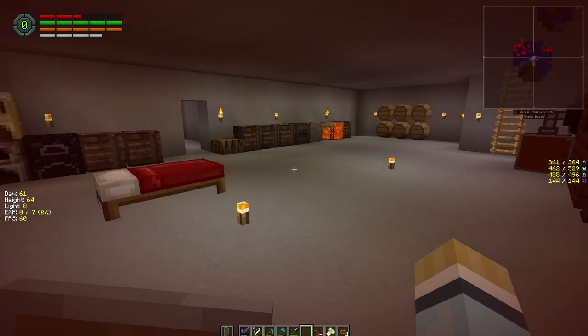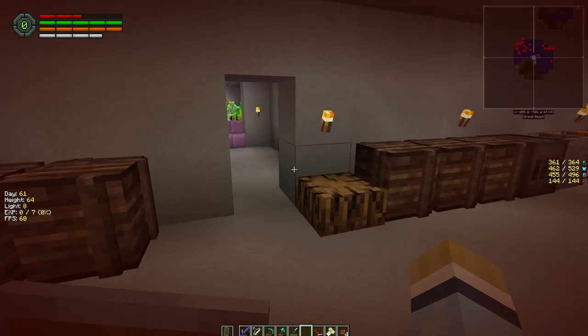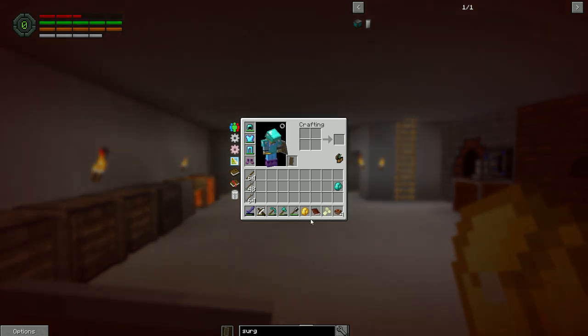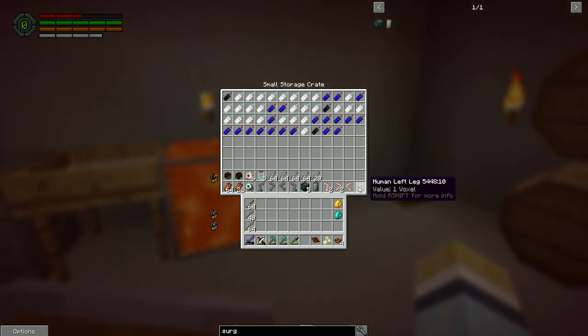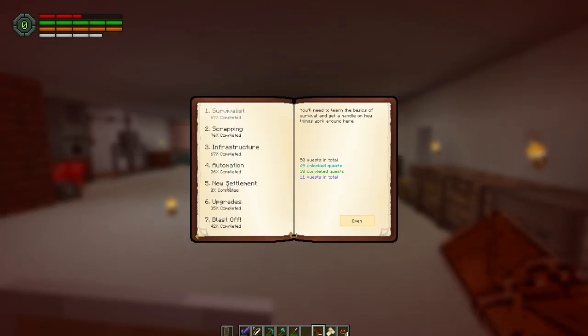Welcome back to another episode of the invasion series. Last episode we got our laser blaster built, which cost us our life to do, but we managed it. We also found the last human left leg we were looking for, so we've got all our cyberware quests done. Now we have to do the inside quests, which aren't so bad.